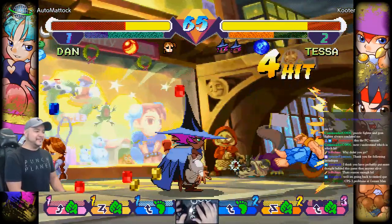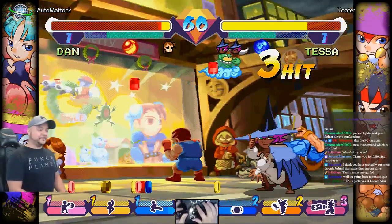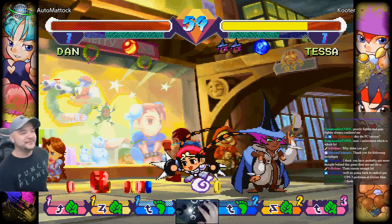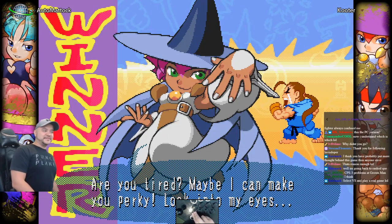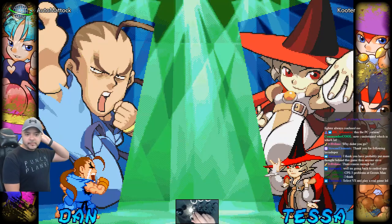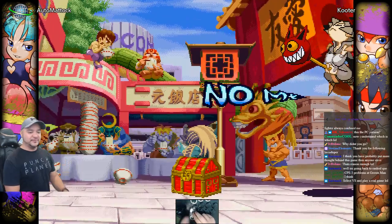I'm gonna get teabagged by a professional. This is a little laggy. Oh yeah? Professional laggy Tessa player named Cooter — what is this? I'm gonna find the answers, and the answer is picking Zangief. I think you've probably put more thought behind this game than anyone alive. No, no, there's definitely people who actually play this game.